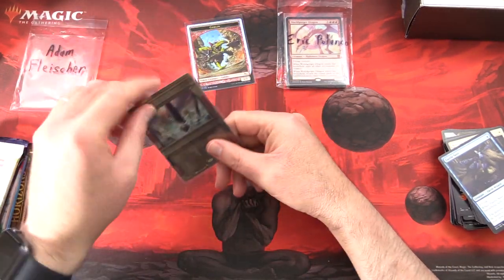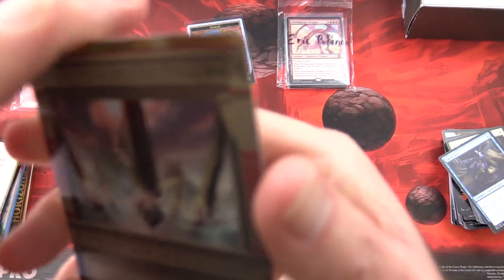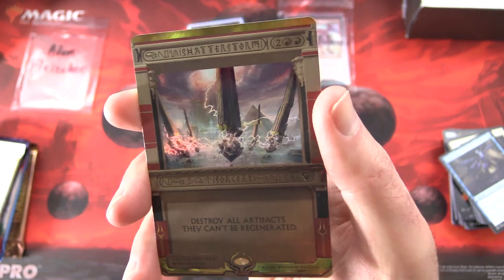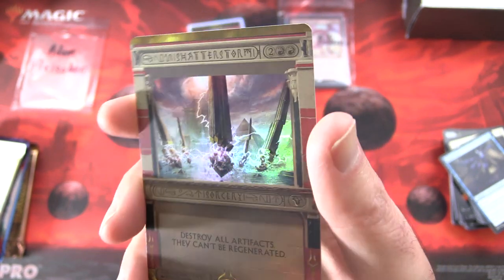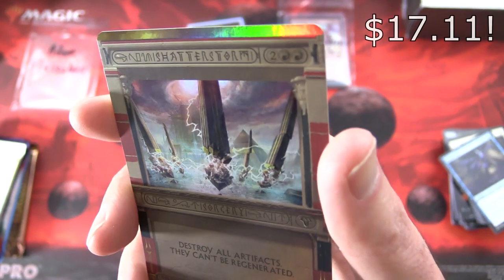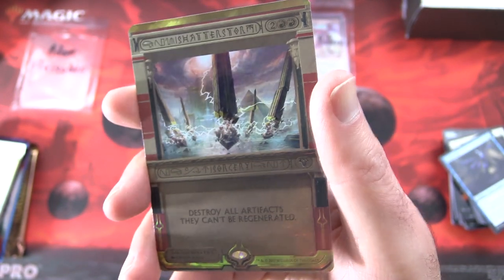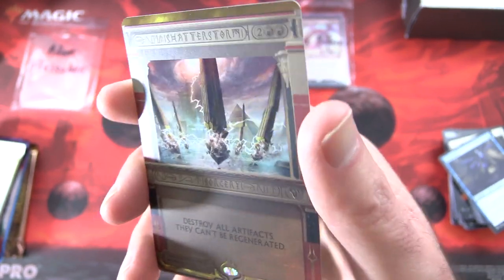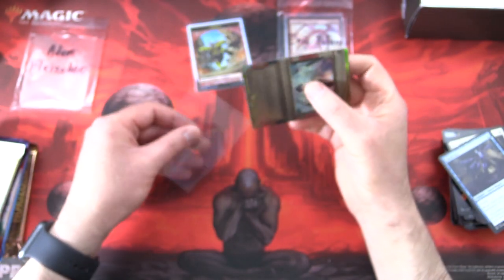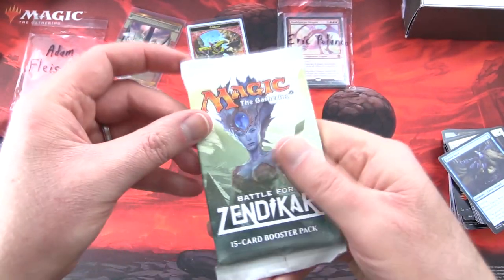We looked at the Goblin already, but this — I am a huge fan of the Invocations, even though they are almost impossible to read. They're from Amonkhet or Hour of Devastation, the Masterpiece Series. Shatterstorm — a sorcery for four: destroy all artifacts, they can't be regenerated. Look at that foiling — fantastic. Enjoy the pull there, Adam. Carefully pop that back in the sleeve and get cracking.